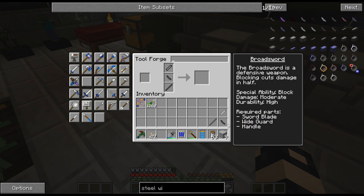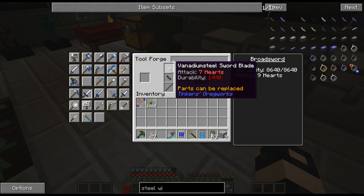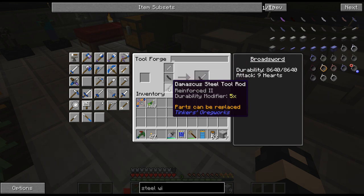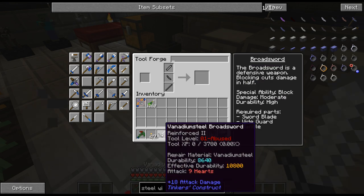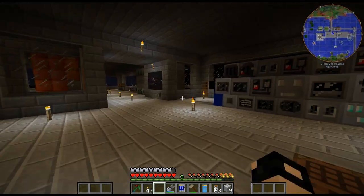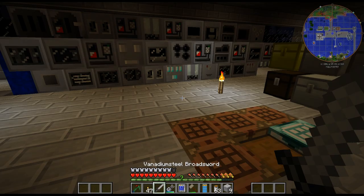I am back at the base and somehow I managed to lose my sword. I don't know what I did with it - all of a sudden I noticed it was missing from my hotbar. So I just ended up making a vanadium steel sword with a Damascus steel rod, which gives five times durability. Unfortunately this isn't leveled up, so it's not as good as my other one. I must have accidentally dropped it at some point.